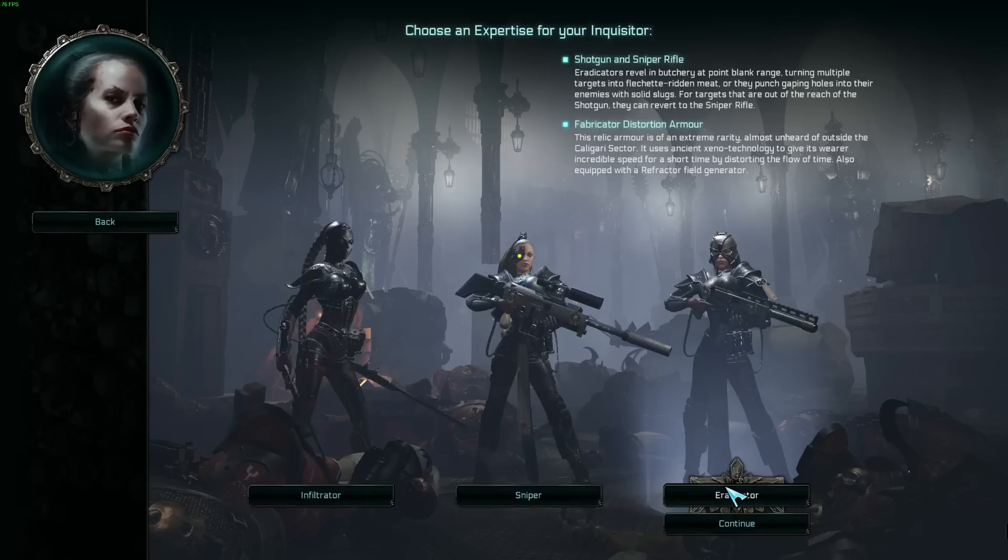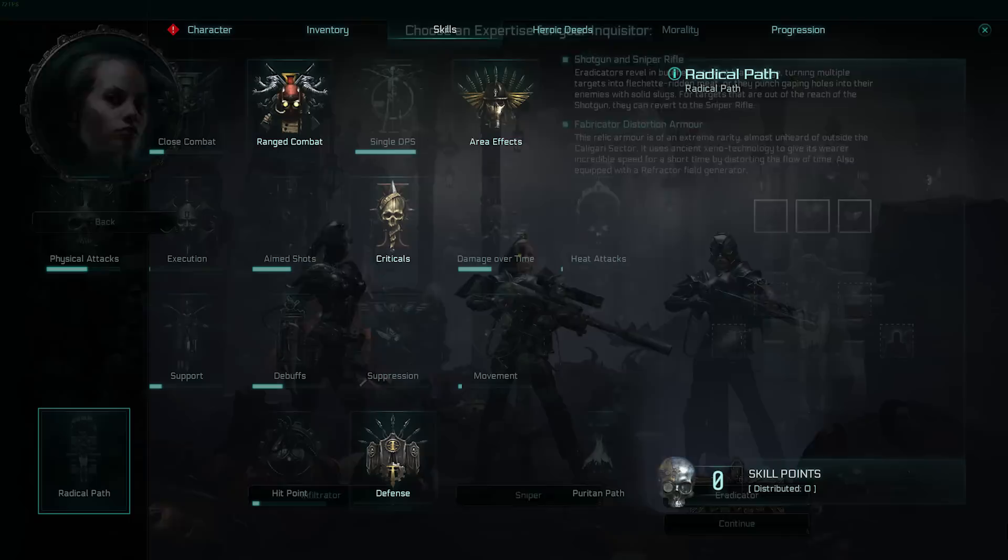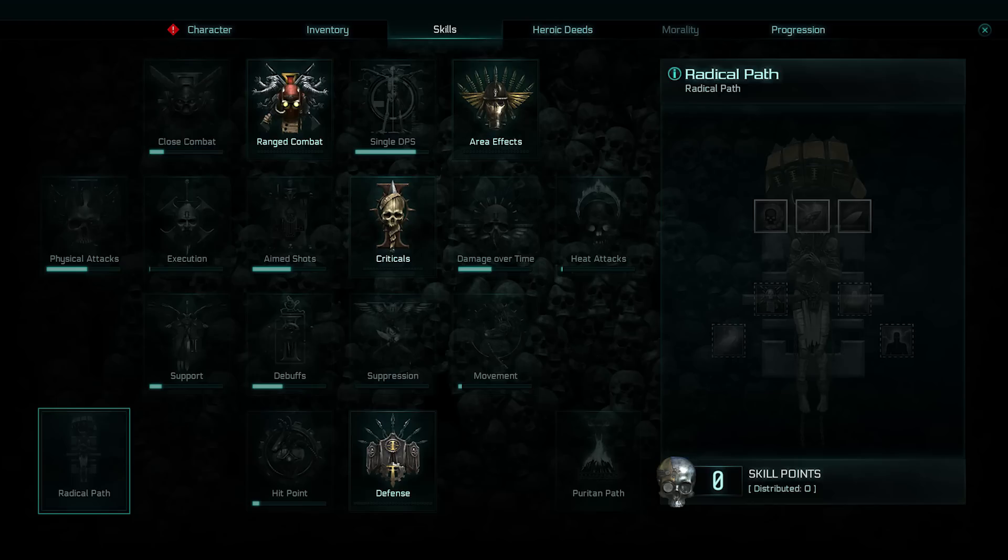The Eradicator is a bit more for medium range. She starts with a shotgun and a sniper rifle, but that shotgun is really going to be her calling card. Looking at her skill line, range combat, area effects, and defense are what she unlocks by default — giving you the sense she's meant to be a crowd controller who can stay up close and dodge out to support the group from range. She also has distortion armor, which gives her a little burst of speed to get in and out of combat.